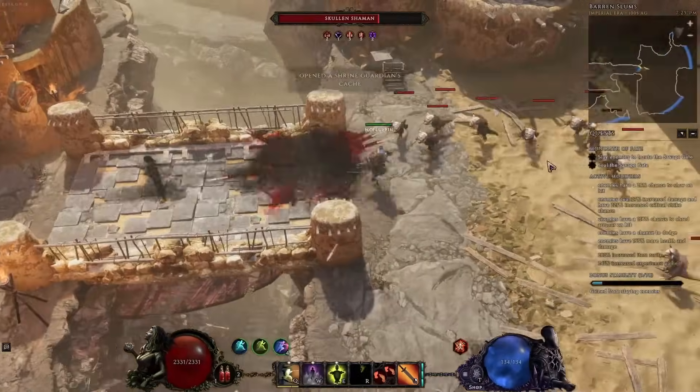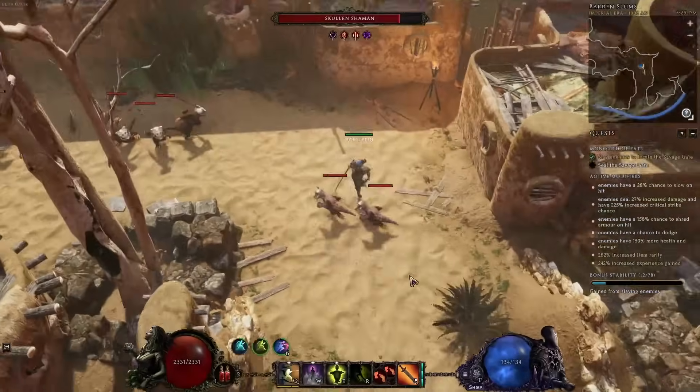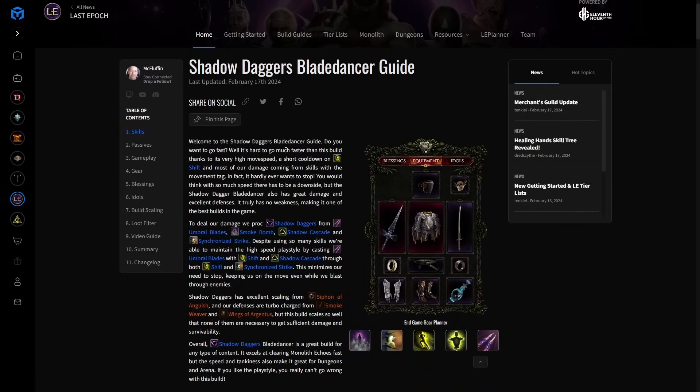Nothing it can't handle very well, and it's insanely fun if you like speed. Let's get into what this build is, what makes it so fast and so good. We do our damage from Shadow Daggers, which are a sub-skill procced by other skills including Shadow Cascade, Synchronize Strike, and most importantly Umbral Blades.